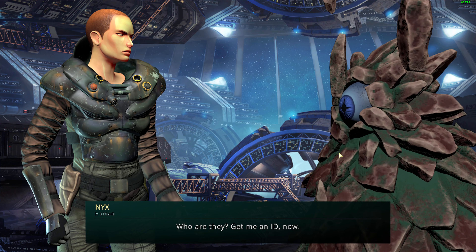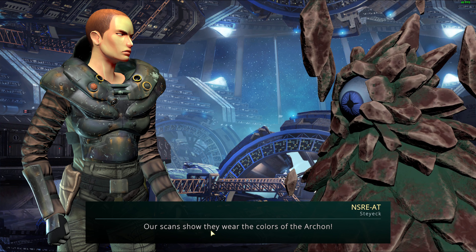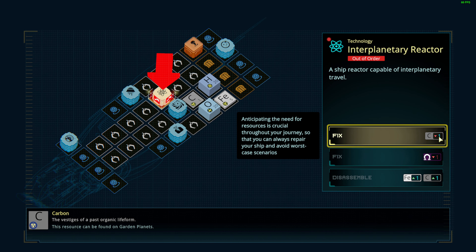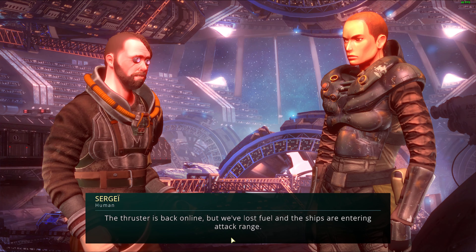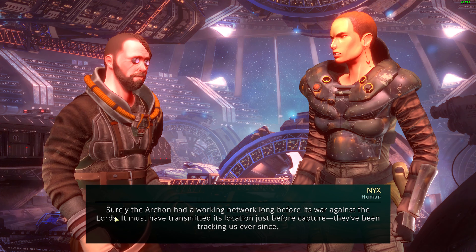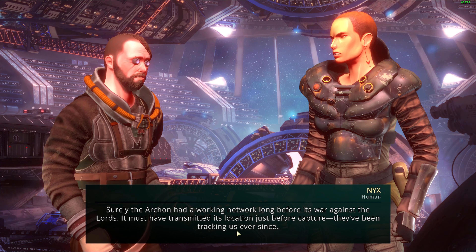Let's skip ahead and get to combat. By the way, we can get an alien crew — we need one because we don't speak alien. This is how we repair our stuff: we need carbon to fix it. The thrusters come online but the ship has lost fuel and is entering attack range. The Archon must have contacted allies before its capture.